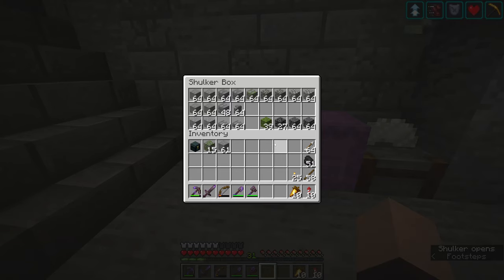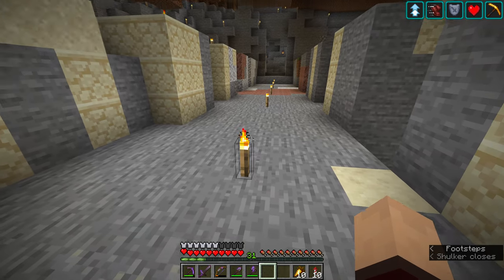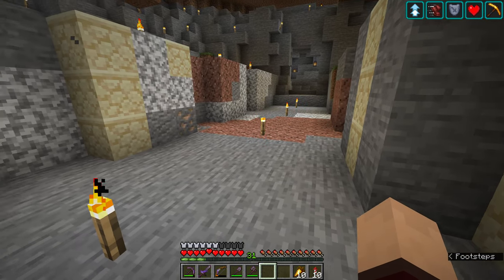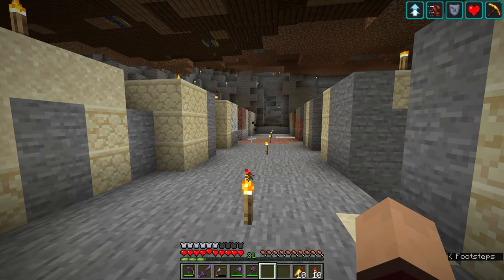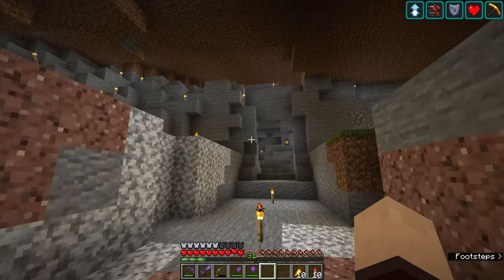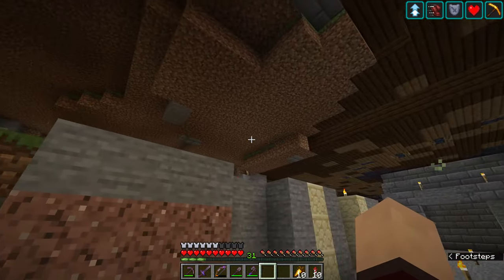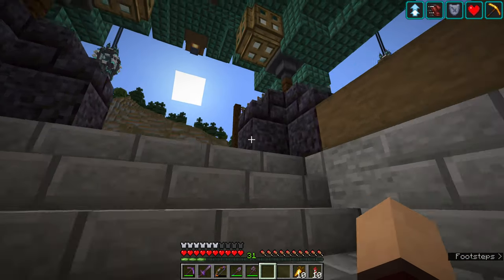I gathered myself a bunch of stone, andesite, cracked stone bricks, tuff, cobblestone, and even some deep slate. I think what I want to do is make the floor deep slate so it's dark and dingy. We're going to try and make it feel a little bit rough, like a dark space hidden away from the beauty of the islands, to really fit that prison feel. So I think what I'm going to do is start off by marking out the position of the cell.